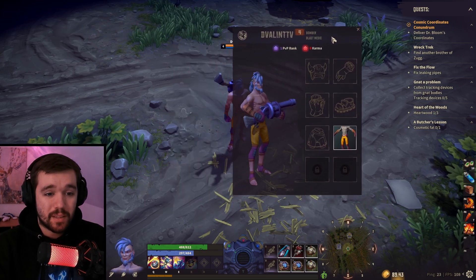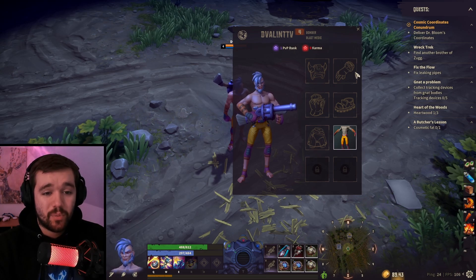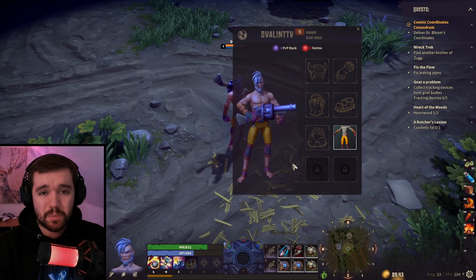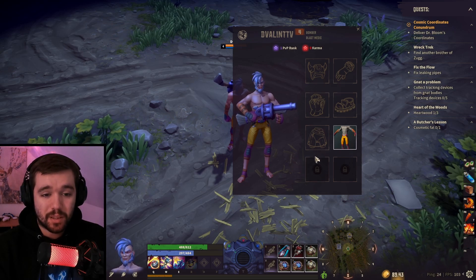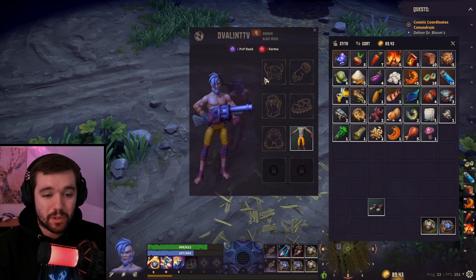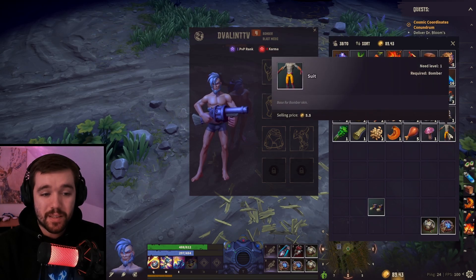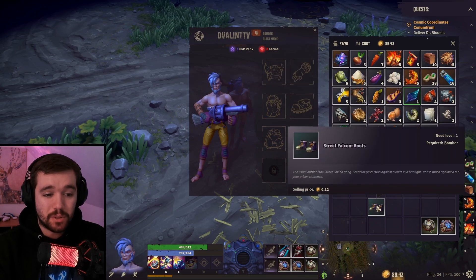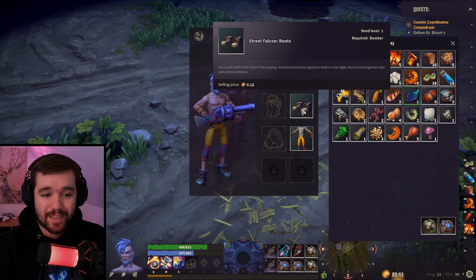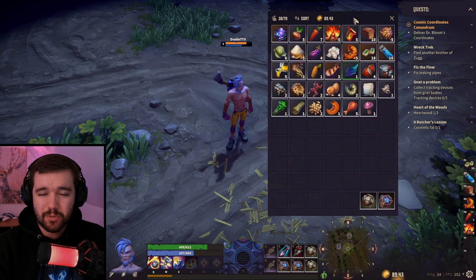If we press H, you'll see the character page. You can see my rank and my karma. The items I can put on here are purely cosmetics — only cosmetics, nothing more. They have zero stats. I can take this off and now I'm naked, but it gives no stats. I can take it back on, put on some shoes, but still it gives me no stats.